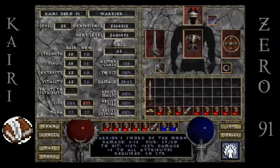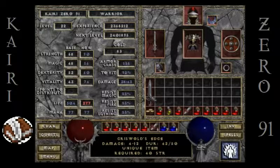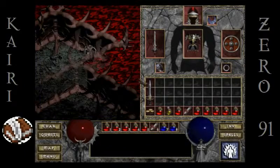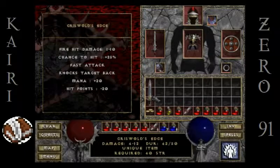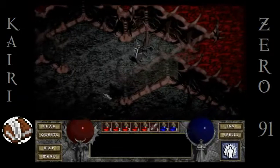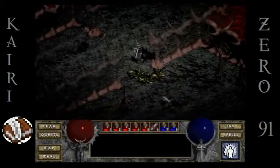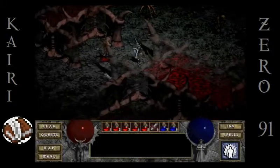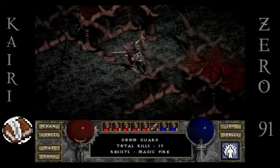This sword does plus six to all attributes, which I love, and 62% damage, which is why the damage is so much better. But Griswold's Edge has the fire attack, which is cool, a fast attack, and it knocks the target back. It actually lowers my hit points — I didn't notice that. So it's a tough call; it's hard for me to determine which one I'd rather use because honestly Griswold's Edge is a freaking great sword.